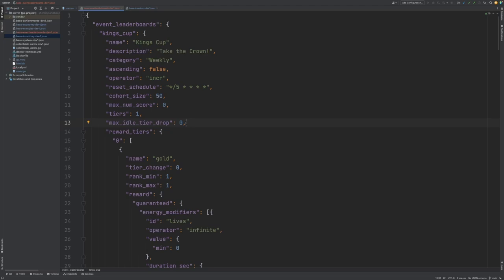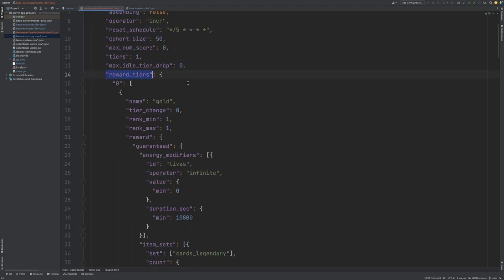What this allows us to do is if a player is in say tier 3 and then they stop playing for a week, which could be the reset schedule for example, then they may drop a tier depending on what we've configured this to be. The next is our reward tiers property.